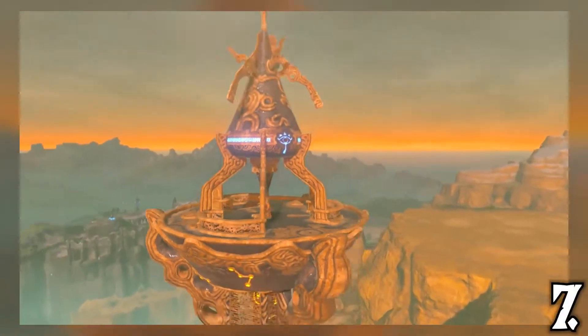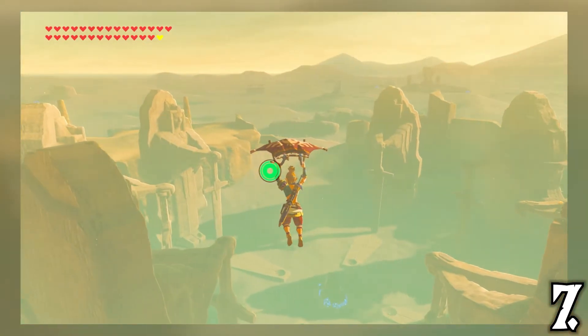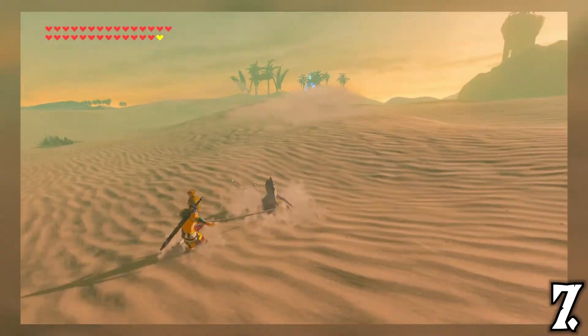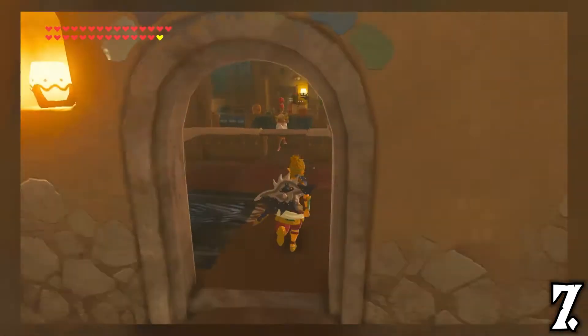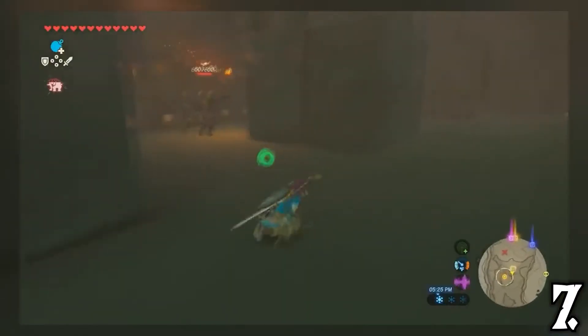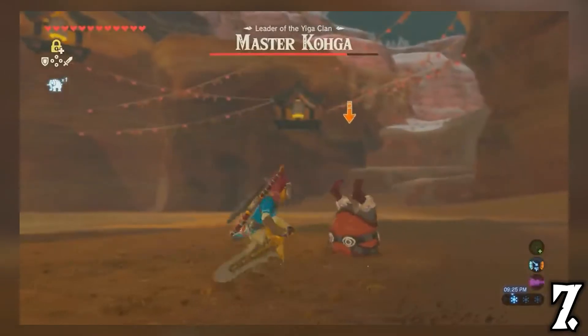The Wasteland region comes in at the seventh spot on the list. I don't know why this region isn't called the Gerudo region, but it doesn't really matter. Riding across the Gerudo Desert on a sand seal never gets old. The Kara Kara Bazaar and Gerudo Town are such lively villages. Then there's the Yiga Clan hideout, which was so fun to play through for the first time. Having to stealth your way through the hideout was really intense, and while the boss fight against Master Kohga was really easy, it was still fun.